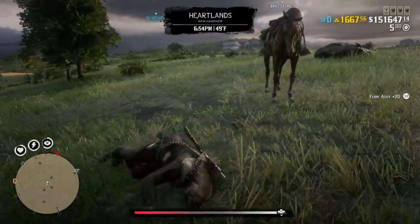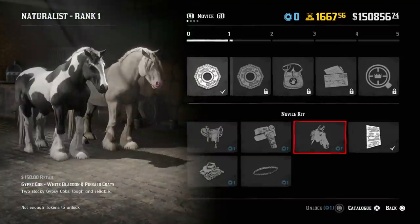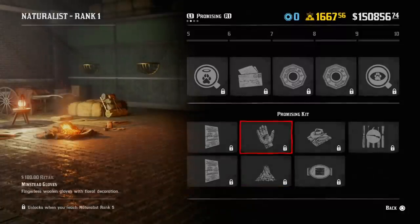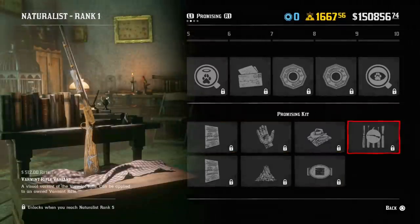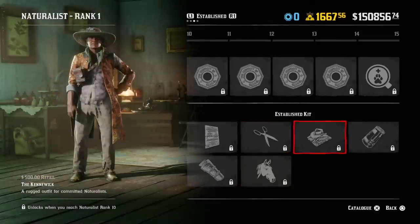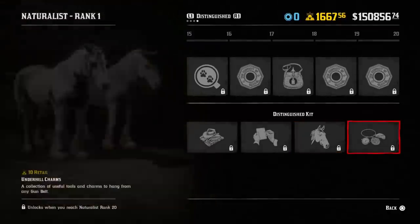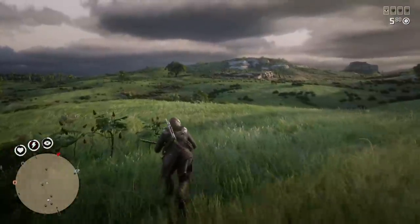Let's take a look at all the new naturalist upgrades you can find in-game. First, we have the naturalist variant varmint rifle — a visual variant of the varmint rifle that can be applied to an owned varmint rifle. We also have the wilderness camp, a temporary camp where you can rest, craft, and cook; legendary eagle eye, where you can learn to distinguish legendary animal trails; animal attraction, to increase the chances of spotting legendary animals; the sedative varmint cartridge pamphlet on how to craft sedative varmint ammunition; mercy, to learn to mercy kill fatally wounded animals; animal focus, to narrow your search area when looking for legendary animals; the legendary animal pheromones pamphlet; the blending tonic pamphlet; the animal reviver pamphlet; the tonic satchel upgrade to store more items in your tonics pouch; and the Kennewick outfit, a rugged outfit for committed naturalists.